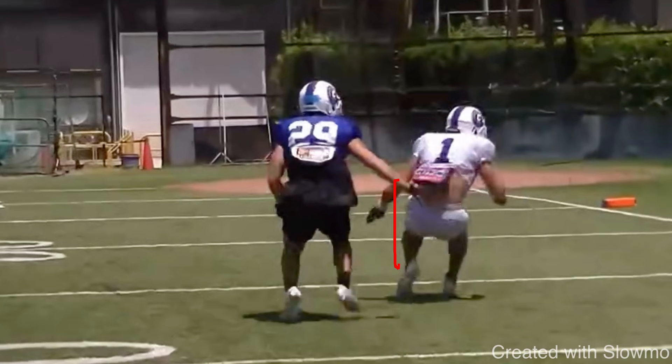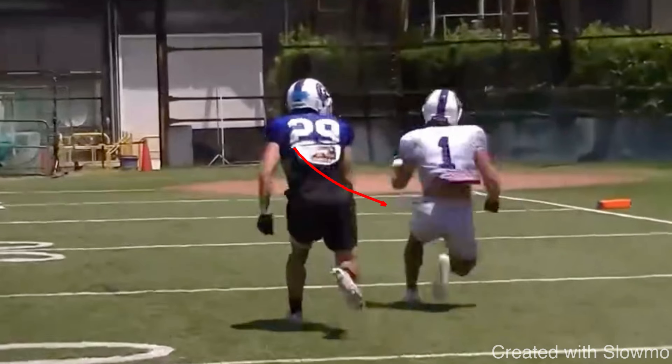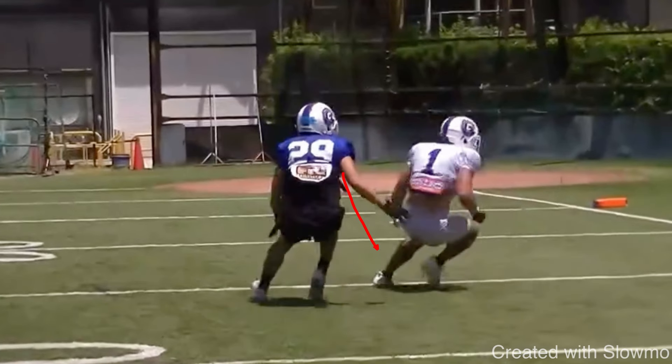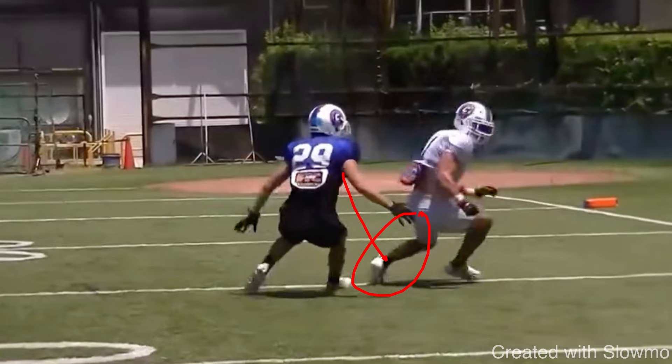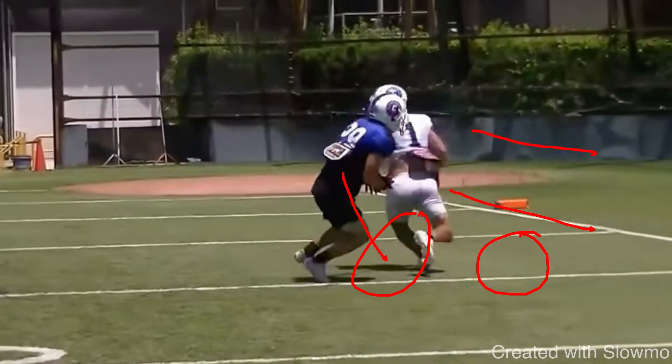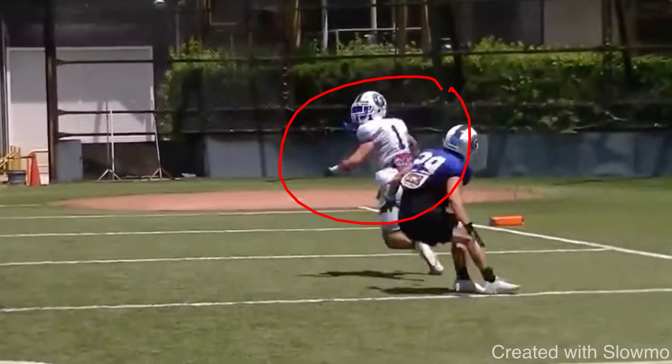A lot of receivers drop way too low — almost butt to heels — and you can't move your feet like that. Get to 90 degrees and snap with the inside foot first. Your second and third step sell the movement by flipping your hips out on the comeback break. The second step pivots at about a 45-degree angle, the third step hooks around, and when that third step plants you push off into the fourth step. Your hips and body should already be angled down the route, which gets the DB to bite, and then you accelerate back upfield.